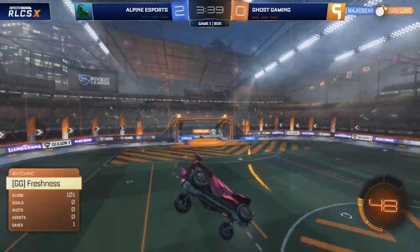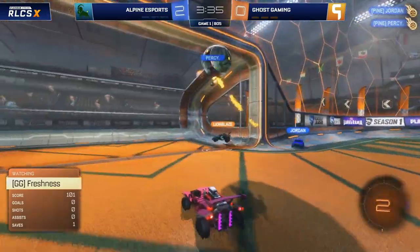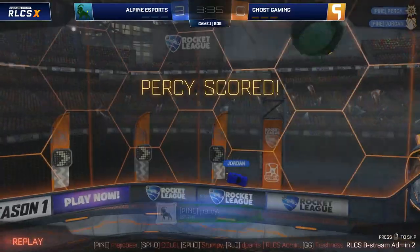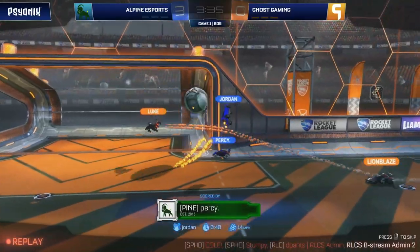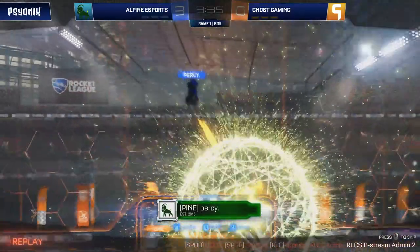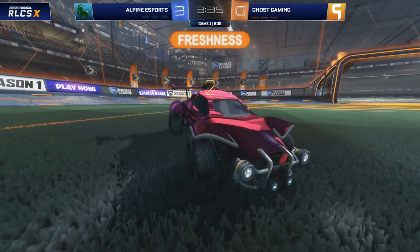But it doesn't last for long, and then Freshness misses on the backboard again. Is that a free goal for Jordan or Percy? One of them surely. A crossbar. Percy follows it in — he tracks it all the way and he makes it three. Tactically taking it high, of course. The pass, the pass back, and then Percy air dribbling it in. 3-0, big lead for Alpine.